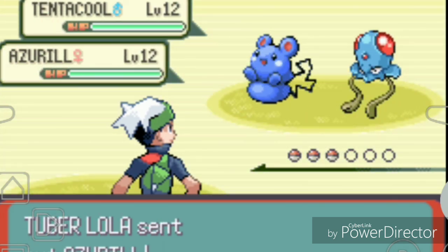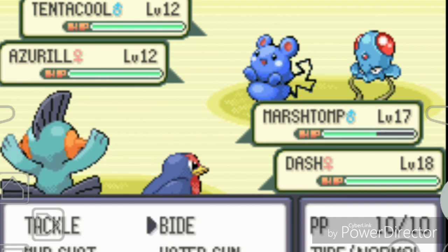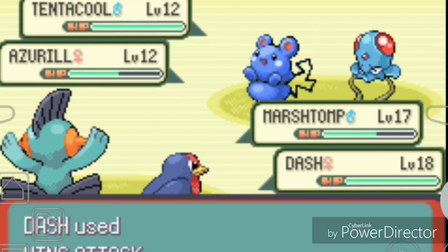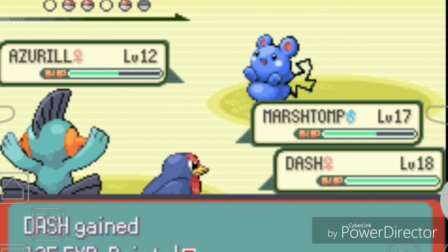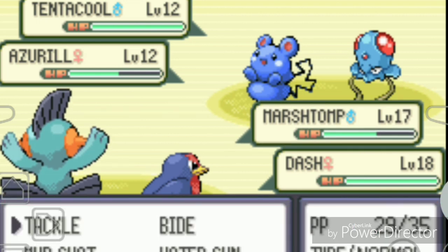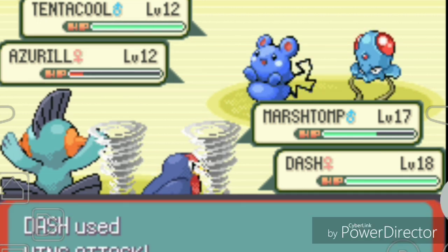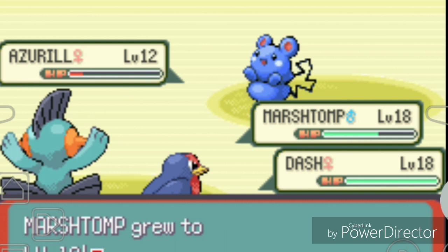This double battle has opponents with a Tentacool and another Pokemon. I use Tackle and Wing Attack from Dash. Both opponents use moves that lower my defense, but I keep using Tackle. Good job Dash! That's why I like Dash - very powerful attack. Mudkip levels up to 18 and Dash levels up to 19 after the battle!